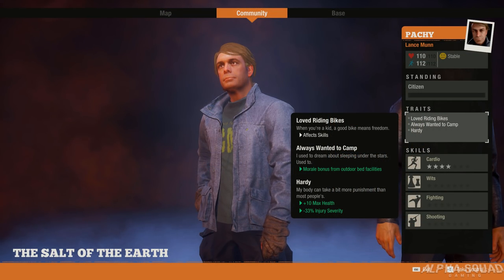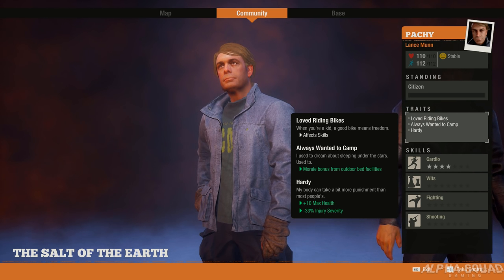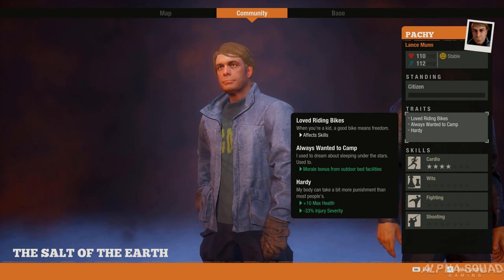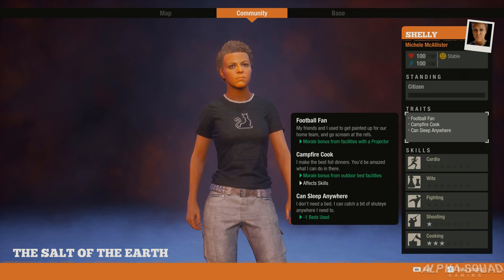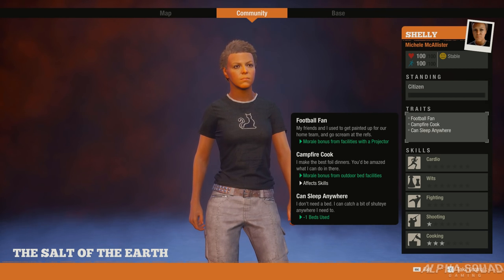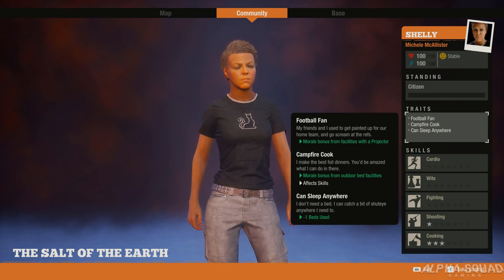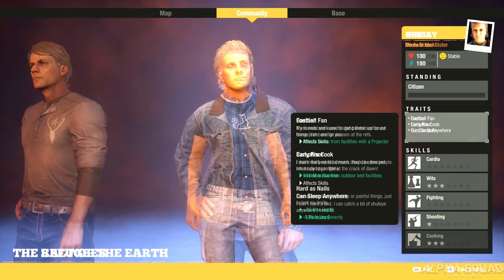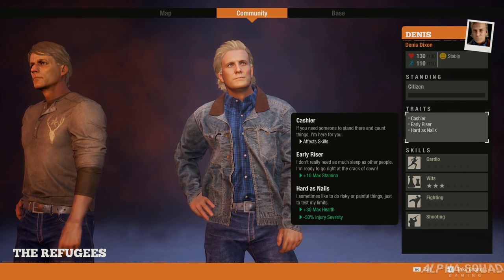The first one is Hardy, down here at the bottom — these are in no particular order. It gives you plus 10 max health as well as minus 33 percent injury severity, so you're going to have a lot less chance of getting injured. Injury severity and max health are probably the two most important stats to have on your character. Here we can also see 'Can Sleep Anywhere,' which gives minus one beds used, so you don't actually need a bed for this person, which means your base morale won't go down.